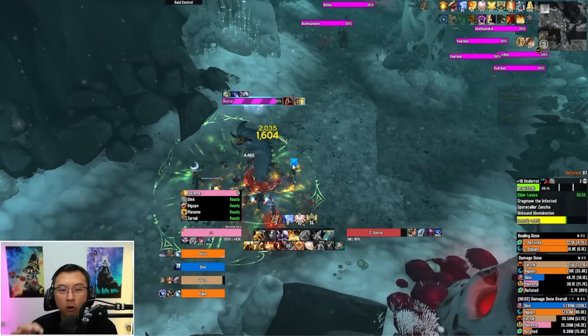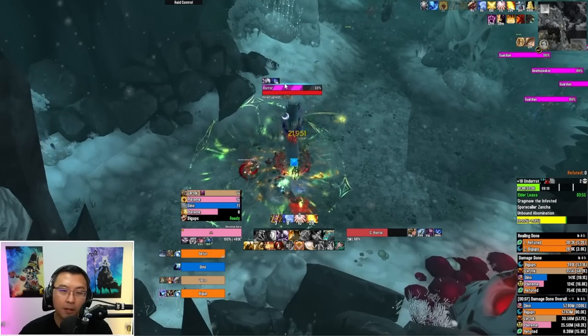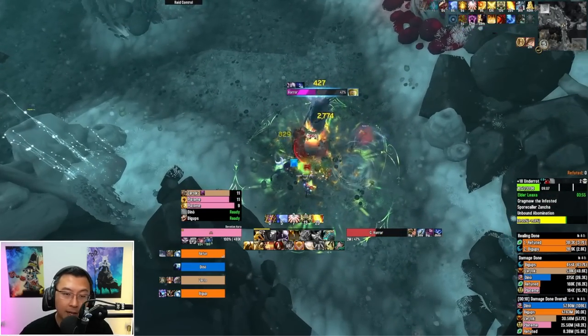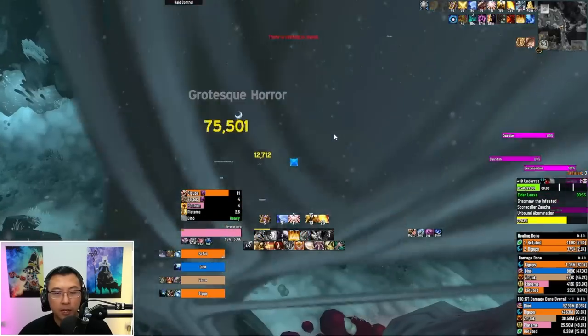This Horror is one of the more inefficient mobs to do in Underrot, but people still pull them because you need it for count to reach 100%. The Horror does one ability — Shadow Bolt Volley — and you need to kick it. The good news is it can be stunned and CC'd. In coordinated groups in BFA, people would CC the Horror and bring other mobs onto it to cleave. Death Bolt is the one you absolutely want to kick — if it goes through, it does AoE damage to everyone.